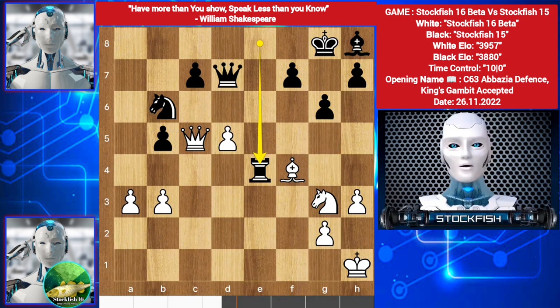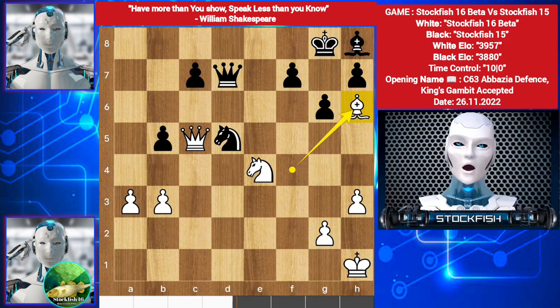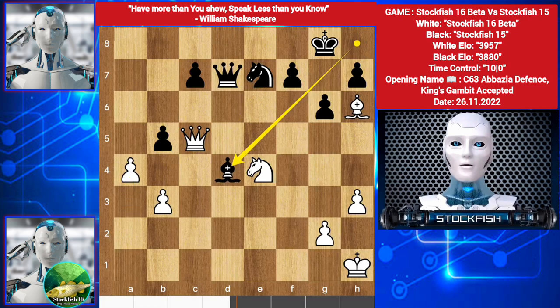And we have a big exchange — Knight takes, Bishop here, threatening mate in one. Bishop d4, targeting the Queen. White plays a takes b5.